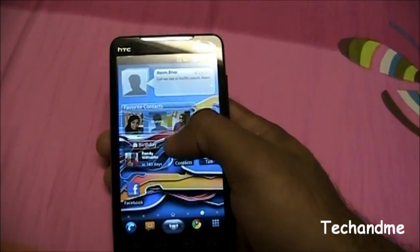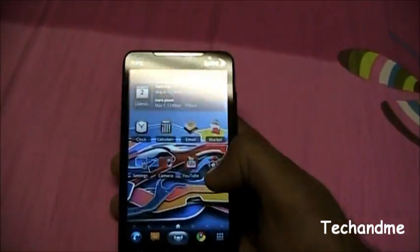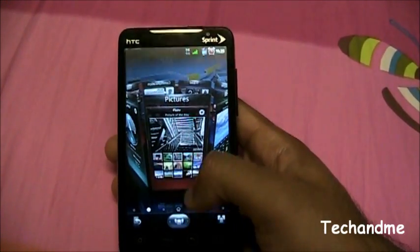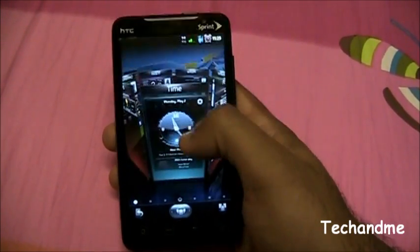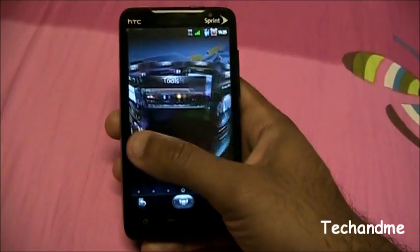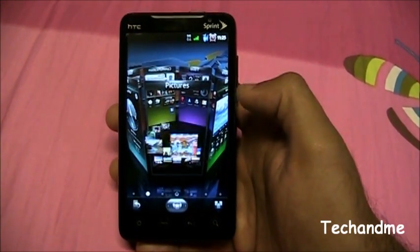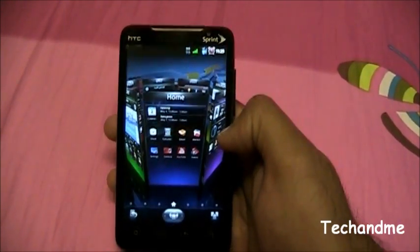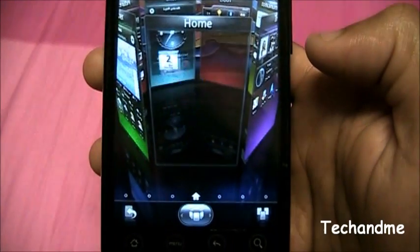We have messages and other stuff and tools. What's cool about this launcher is — like the Sense previews — this one is in 3D. You can switch between home screens just by circling, as you can see right there. If you stop at a particular screen, like the pictures screen, boom — you see an animation. Stop here, boom — another animation. This is the calendar animation: it comes in and shows you the calendars.